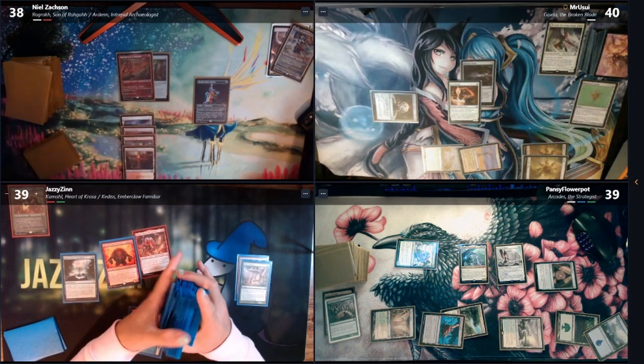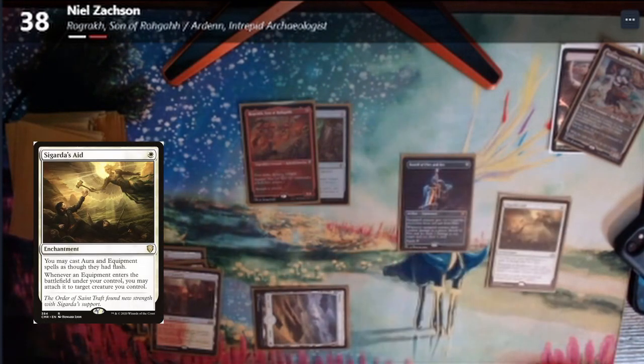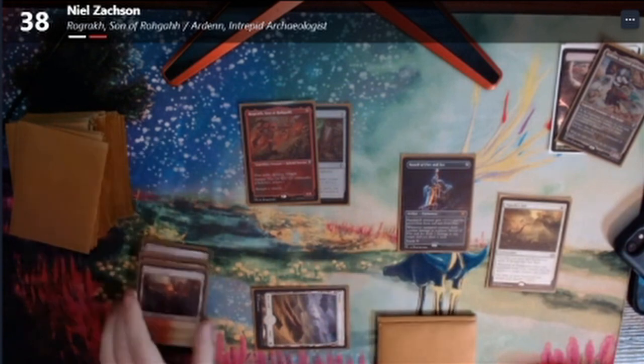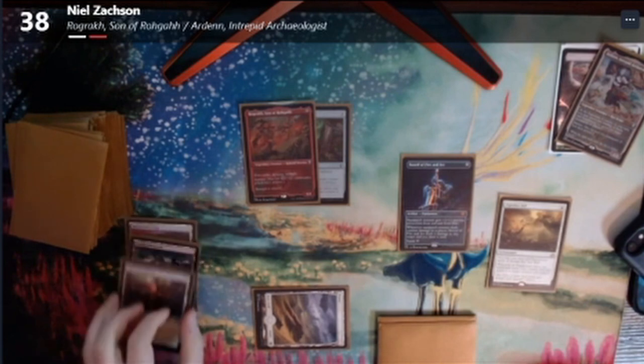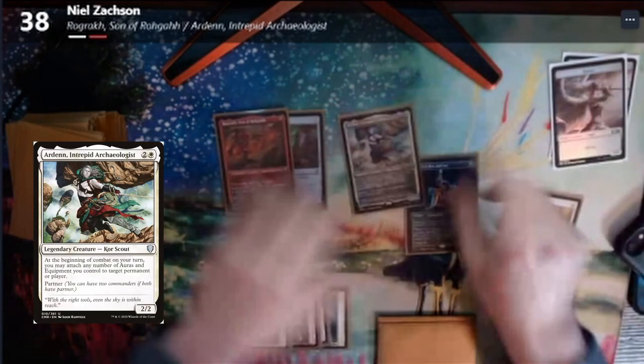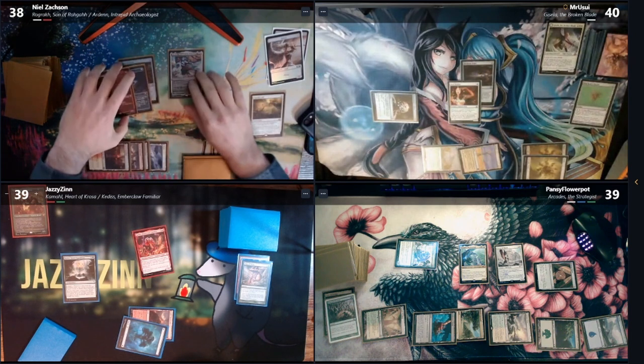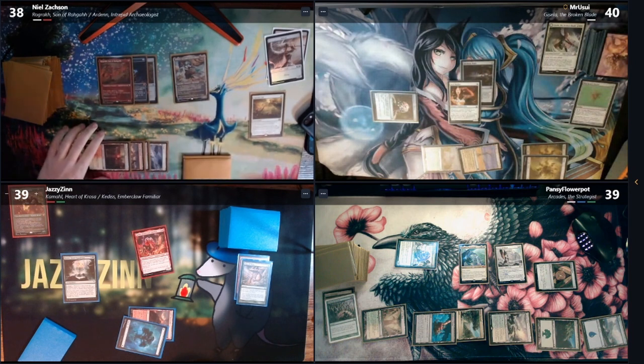Tap, drop a turn, tap one. Colossus Hammer. Icy Tinker's — you may cast aura and equipment spells as though they had flash, and whenever an equipment enters the battlefield under your control, you may attach it to target creature you control. Tap three, let's bring out Arden. Move to combat. Arden equips Roger. Swing at Matt. He has Vigilance, he has Menace.